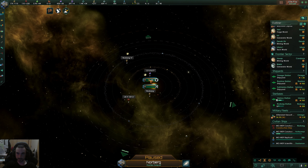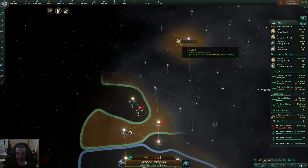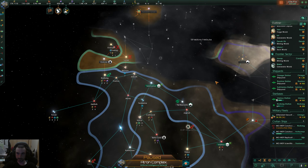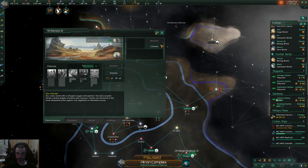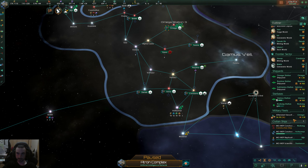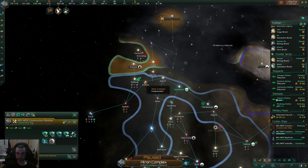The star base is upgrading. Getting a spy network going to see what kind of information we can get on them. This has a colony set up, we're waiting on it to get there. Closing our borders to them.